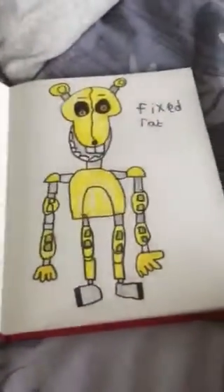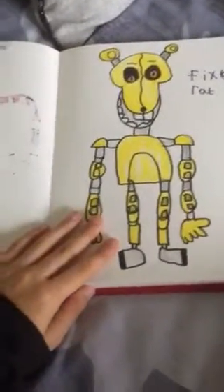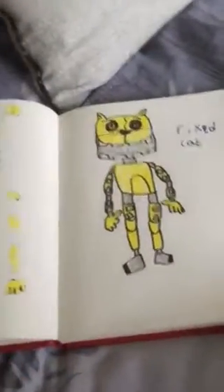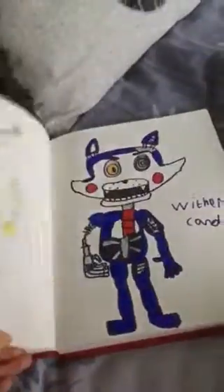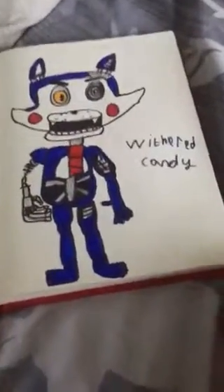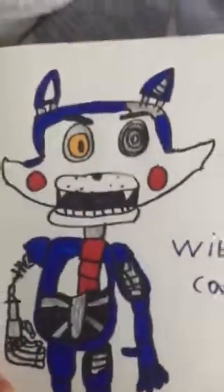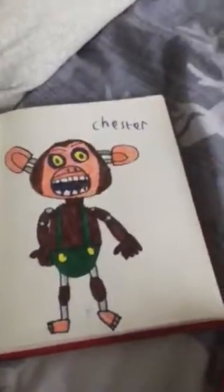Then you got Fixed Rat — he's the one in the minigame of FNaC 3. And then another one in the minigame of FNaC 3, it's Fixed Cat. Then this one is a real masterpiece — Withered Candy. Look at that masterpiece right there!